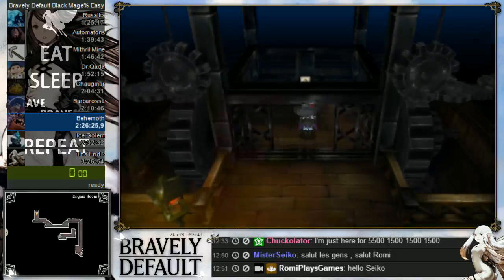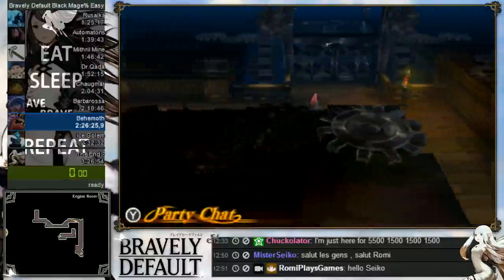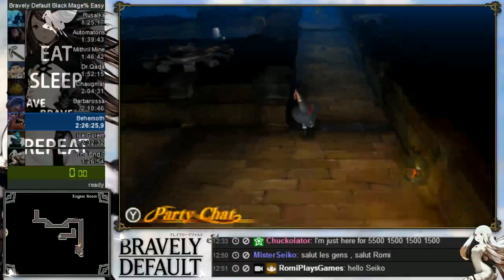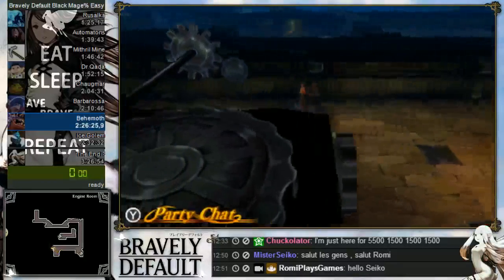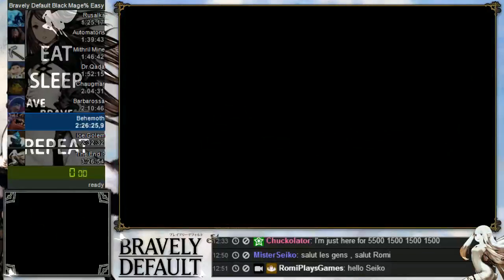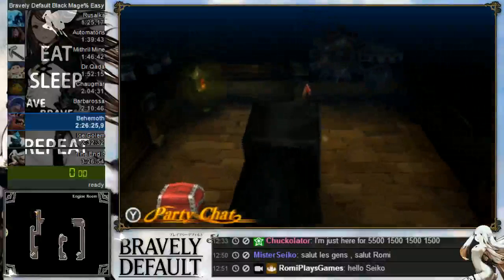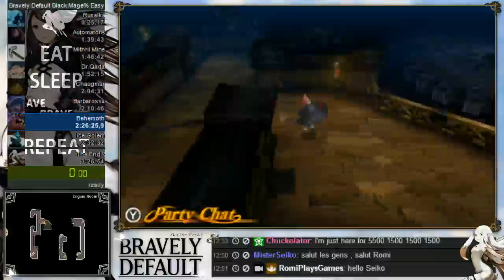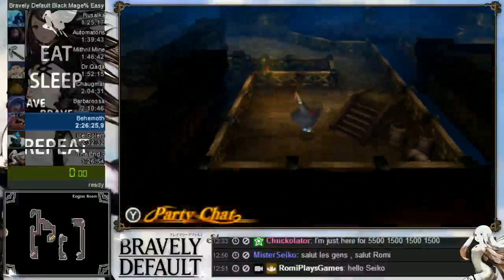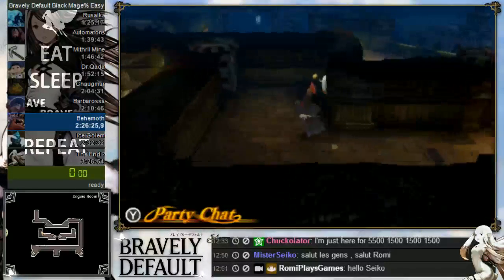Now take the exact same path, but instead of the bottom right stairs, take the bottom left stairs. On the way to the left you'll find a chest with a thousand gold. Take the stairs. Immediately on the next floor go up to the left side — on the top left corner is a hidden chest with a Gold Hourglass, which we picked up near Profiteur in video two. Then go to the bottom right to find the stairs and the final switch.